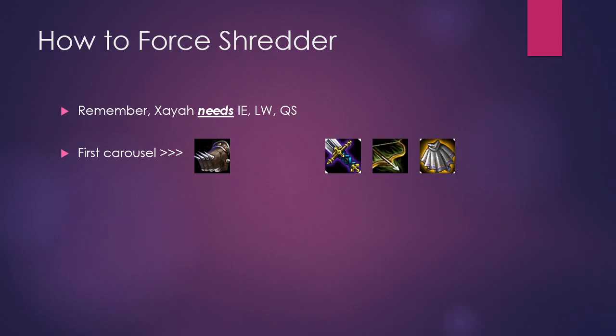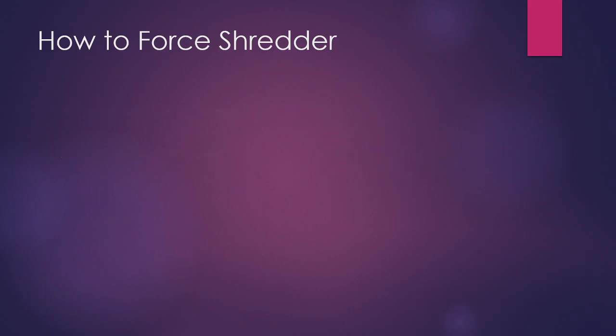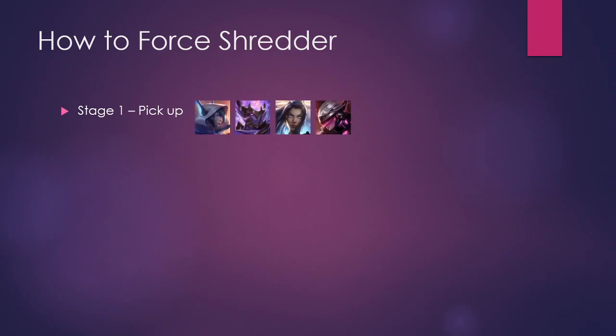If you can't get Glove or any of the other components, you might not be able to force Shredder and may have to go for another comp — unless the minion round items go your way. During stage one, pick up as many Xayahs, Jarvans, Caitlyns, and Fioras as possible. Your aim is to three-star Xayah and Jarvan — Xayah is the most important three-star, Jarvan is the next. Caitlyn and Fiora can be three-starred but it's not necessary; two-starring them is completely fine.